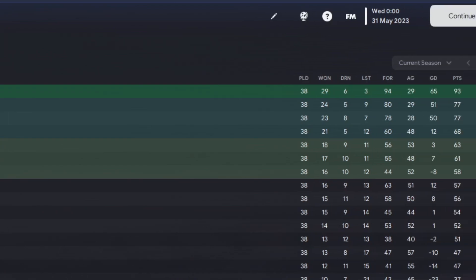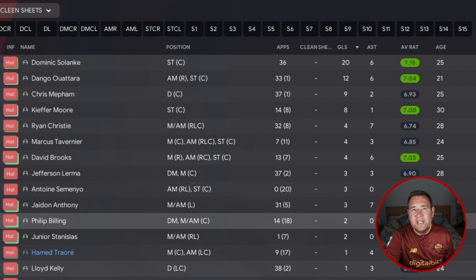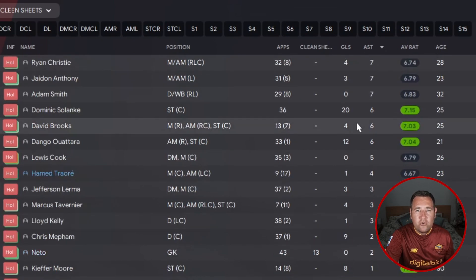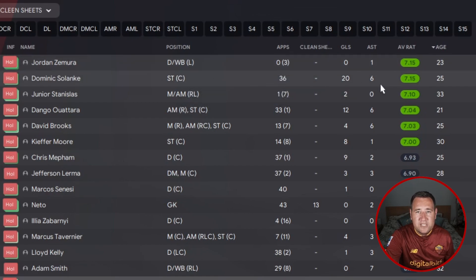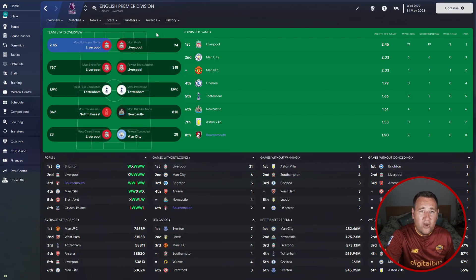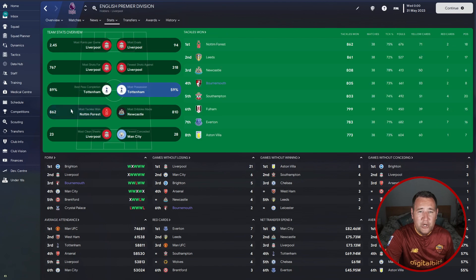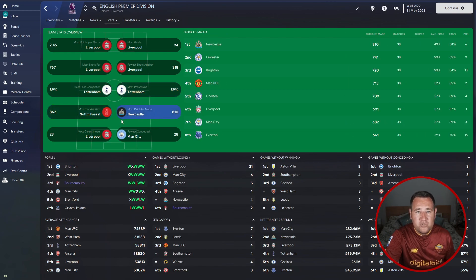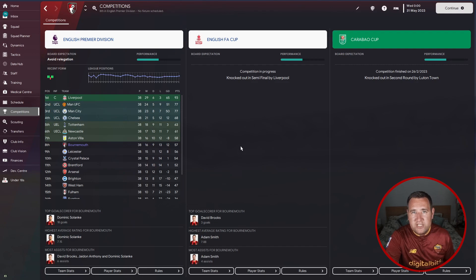The season preview had Bournemouth finishing 20th — they finished 8th. Won 16, drew 9, lost 13, goals for 63, goals against 51, goal difference 12, points tally of 57. Dominic Solanke is their top goal scorer with 20 goals. Assist-wise, Christie with 7. Best average rating is Solanke at 7.15. Clean sheets: 13 in all competitions. Team overview: eighth place with 1.50 points per game, most goals fourth place with 63, most shots for fifth place 587, most tackles won fourth place with 805. Bournemouth had a really good season.